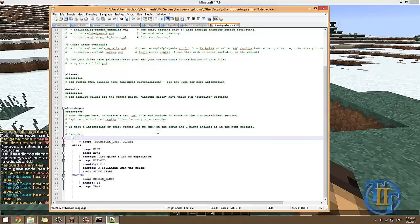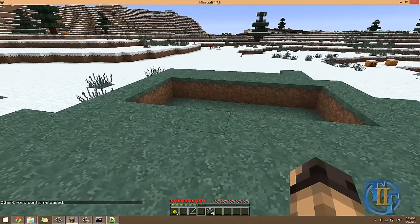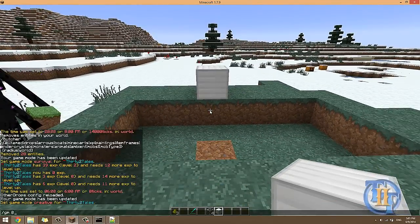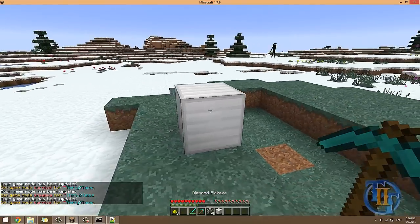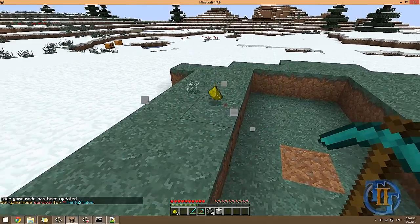To show flexibility, I change the glass drop configuration to 'iron block' instead, and reload the config with the command 'odr' (other drops reset). Now when I break an iron block, it gives me glass and glowstone dust — which obviously makes no sense, but that's the point. You can literally make anything drop anything.